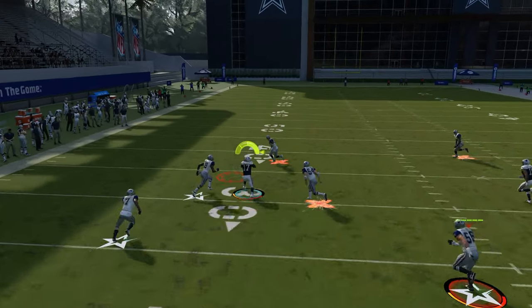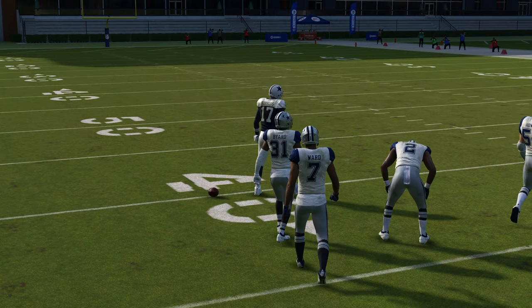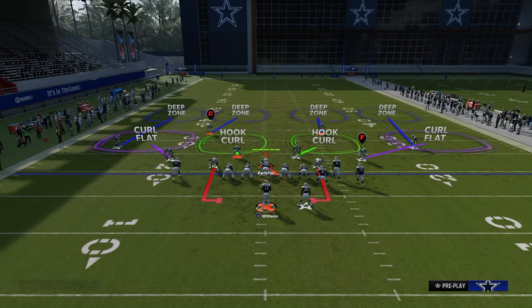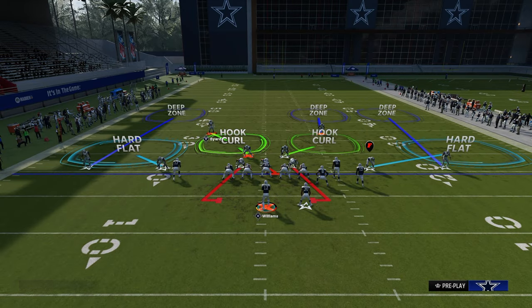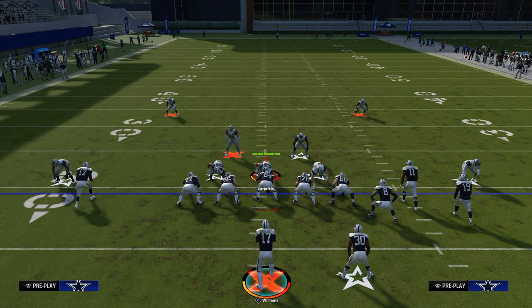Your first read is always this little peak throw right here, and it's a really good one this year. Because the meta is mainly zone this year, this is one of the best ways to beat it — you have to have a hook curl from the safety to be able to defend this streak.